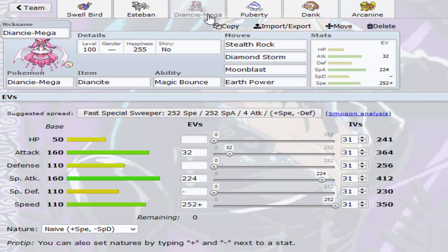With the EV spread, just max Speed to outspeed most things other than Choice Scarfed Hydreigon. We outspeed Mega Metagross if he doesn't have Bullet Punch, but we're not taking a Bullet Punch regardless — even at max HP, max Defense it does like 70 to 80%, so there's no point in investing there. We might as well make this an endgame sweeper. I need to keep this Pokemon in the back, probably set up Tailwind and sweep late game, while keeping it as my Magic Bouncer throughout the match.